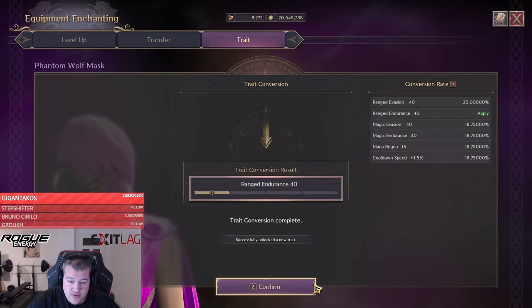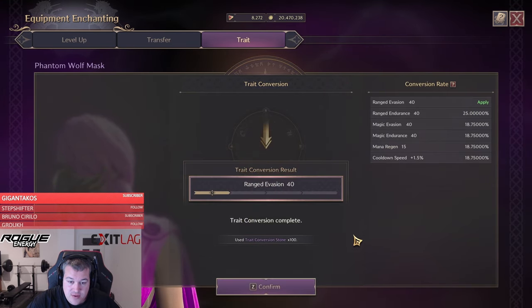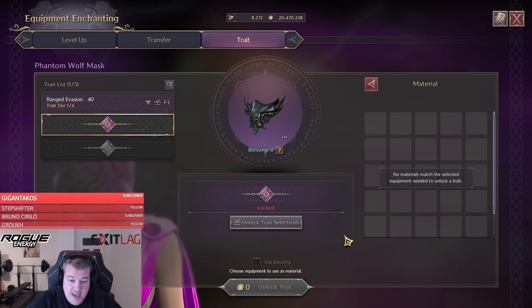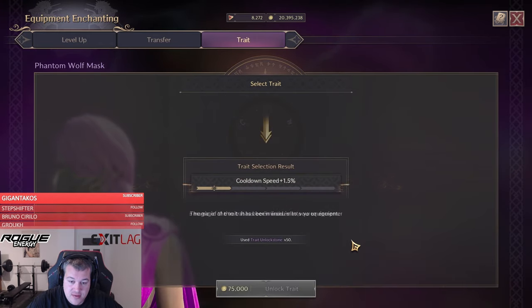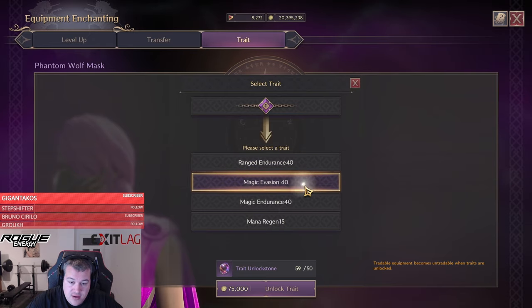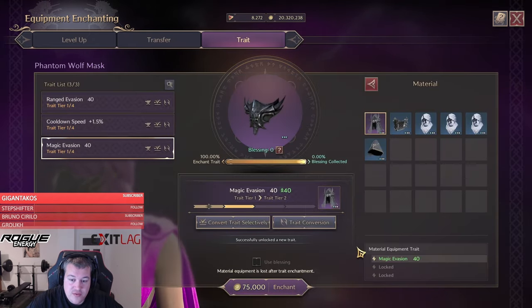We got range endurance, so we have to do it again — and we got range evasion. That's enough, nice. Then for the next ones we can unlock them because I've farmed 100 of the stones. If you don't know how to farm the stones, subscribe to the channel because I'll be releasing a trade unlock stone farm guide soon. We're picking cooldown speed, and for the other one we're picking magic evasion.